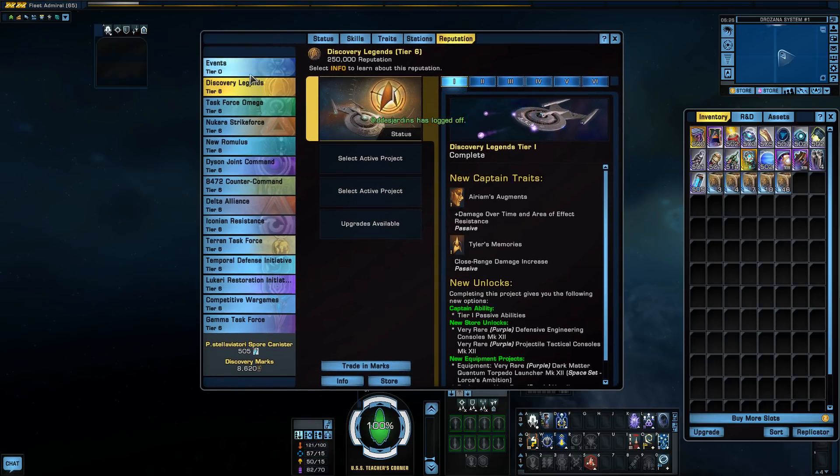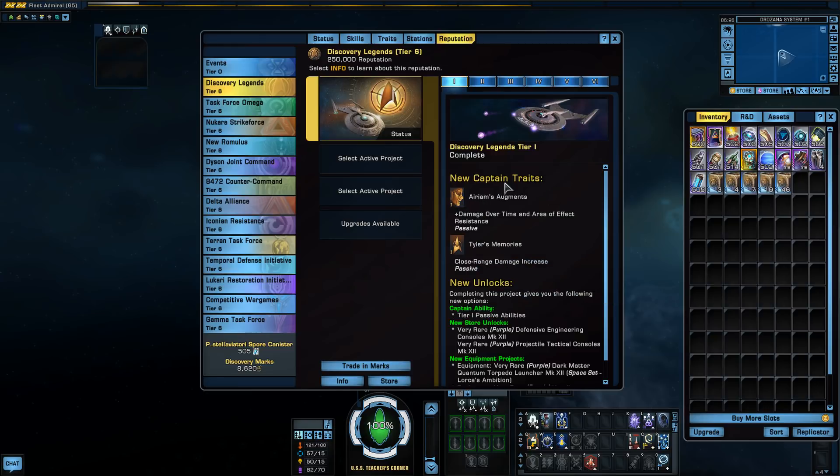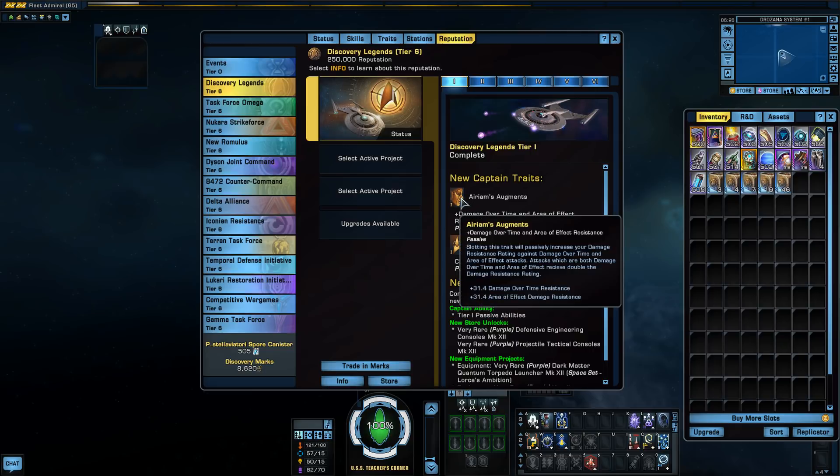The Discovery Legends reputation has six tiers like every other reputation, and so it has some interesting things we'll delve into. We're going to focus mostly on space once we get to equipment, because that's really what I focus on, but I'll go over some things.